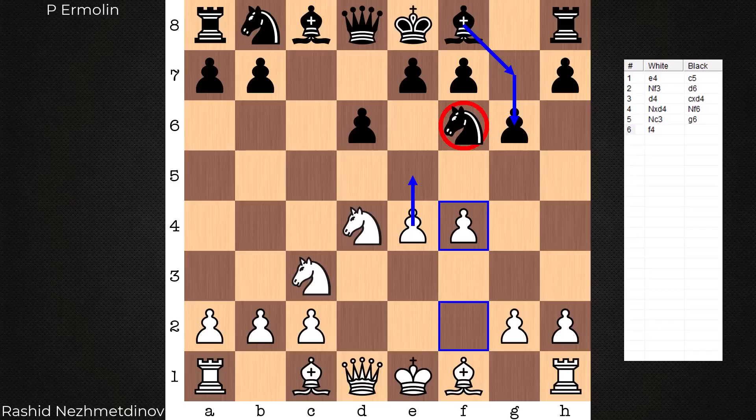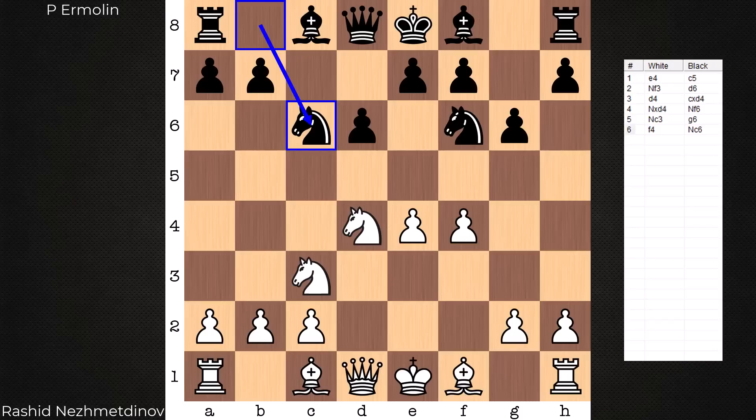What is considered best? Knight c6. I'd like to touch on a few variations with this sixth move by black, Knight c6. As mentioned, it's a brief game — by move 8, this game is already over. It's decisive for white by move 8.